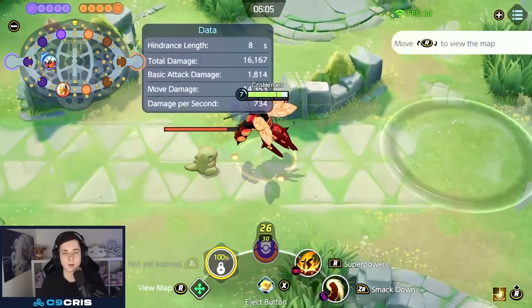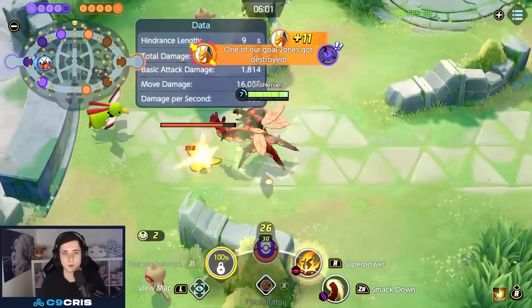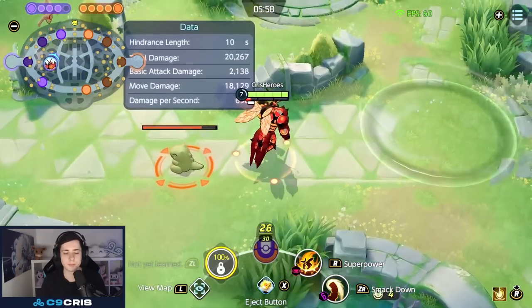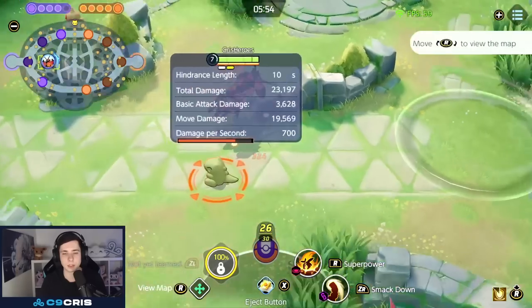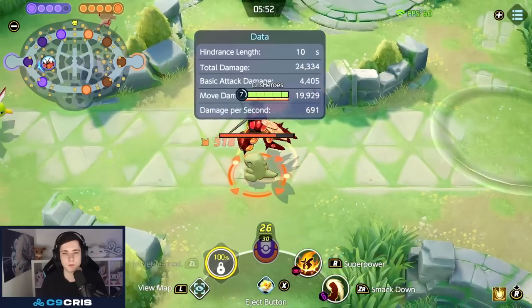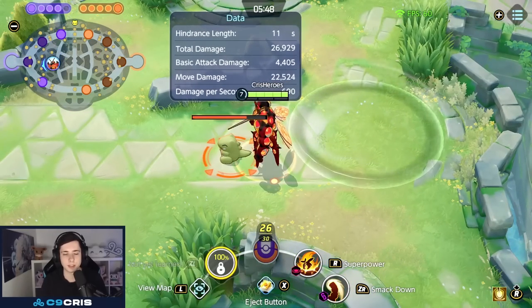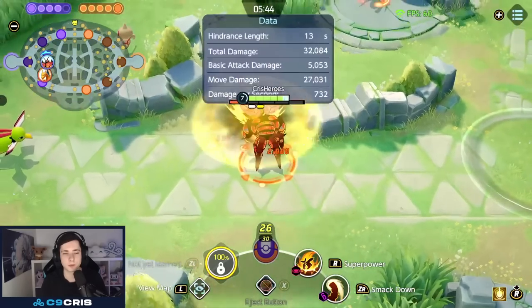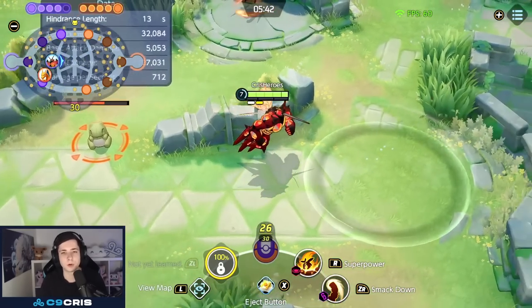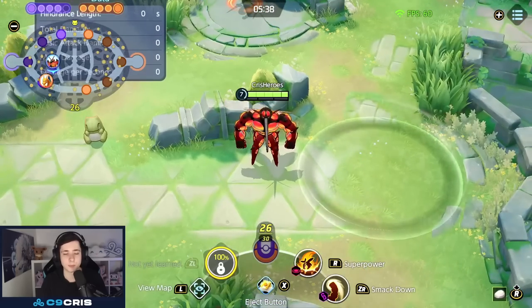So starting from zero muscle gauge — we Smackdown once, it lands, and we have two stacks. A basic attack also gives a stack, so to maximize early game damage: do a basic attack in between the Smackdown launch and landing, then auto attack again after landing, and you have a full muscle gauge. This is very important for level 11 where we get the plus upgrade.